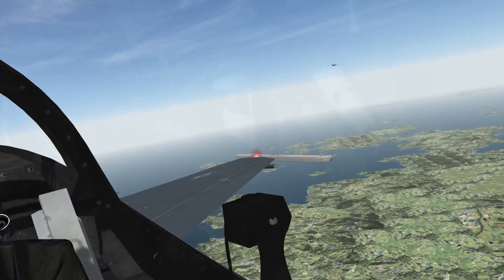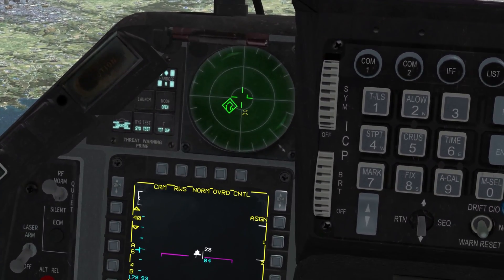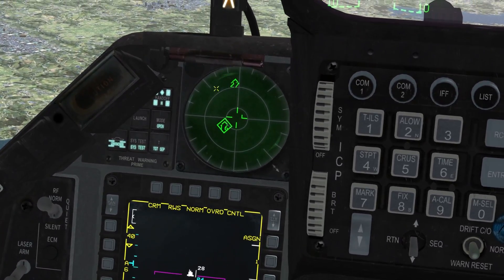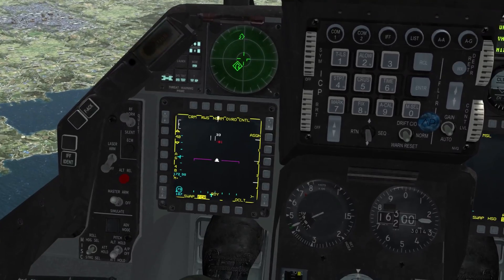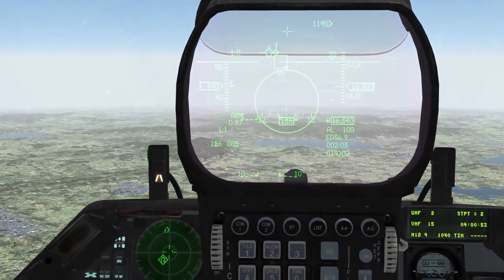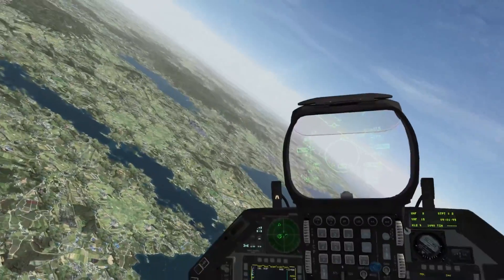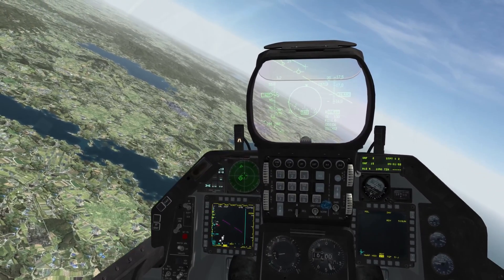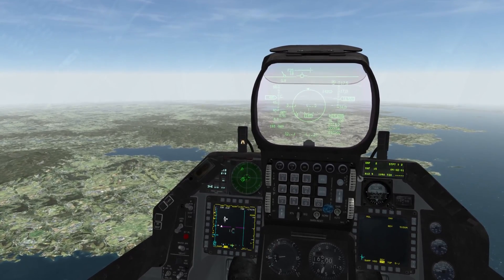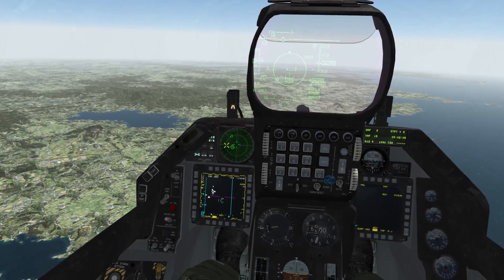In BMS, by contrast, my wingman within a mile from me comes up on the inner ring because of its proximity and the strength of the radar signal. The SU-27 over here is about 40 miles away on a 40-mile scope. I lock him up at 37 miles — he's on the outer ring. Notice my wingman isn't locked onto me, but their radar emissions are still searching, and the strength of that signal at close range places them on the inner lethal ring.